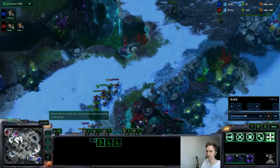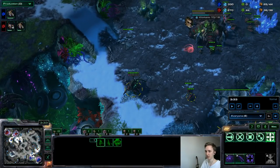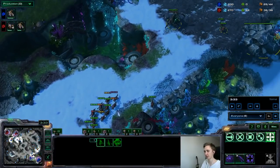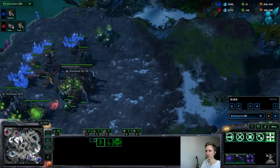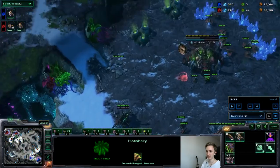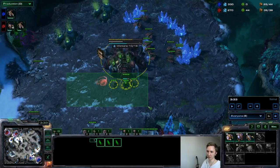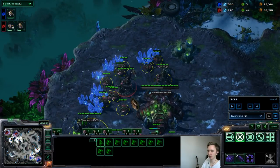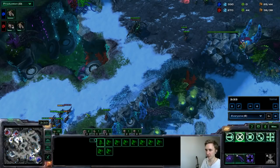From here you should always scout with two zerglings to check if he's doing a bane follow-up. Besides that you can do anything: move the spine down, make a wall and go into a quick roach plus-one timing, or make a bane nest and take a third hatch. Quick summary of replay one: pool positioning is always like this; as soon as you see the hatch timing you know what's up; make one spine in the main; pull 10 drones; stop mining gas; always fight in your mineral line.